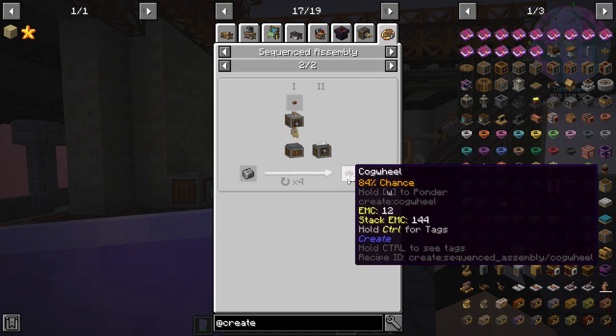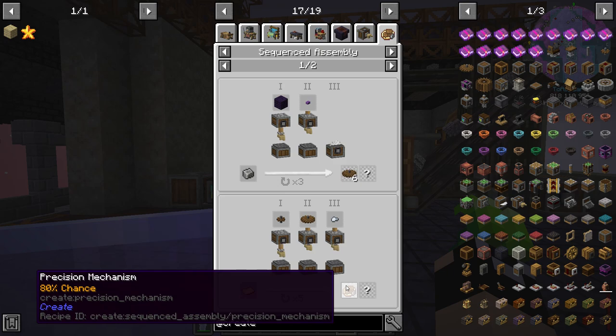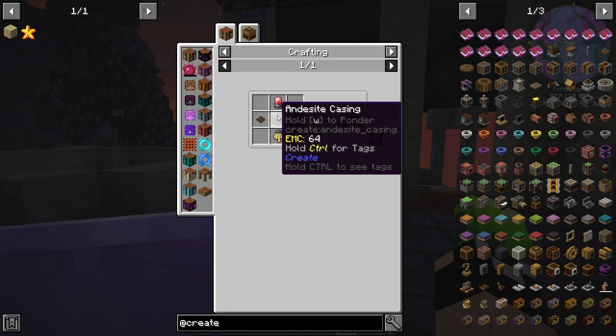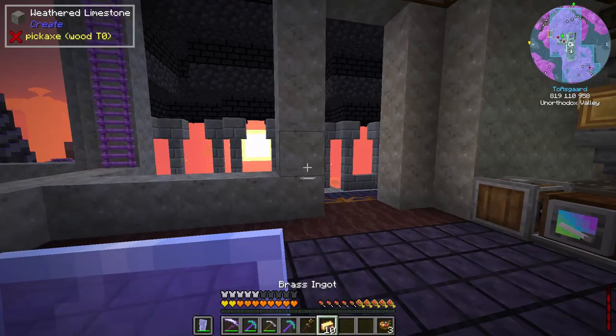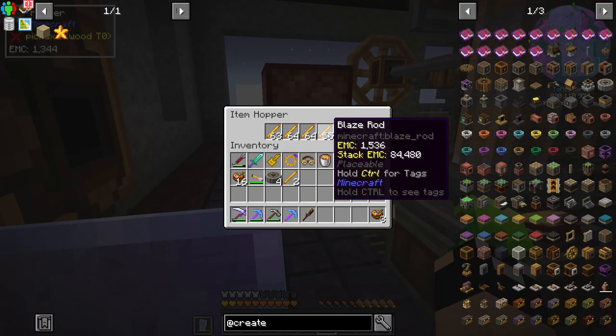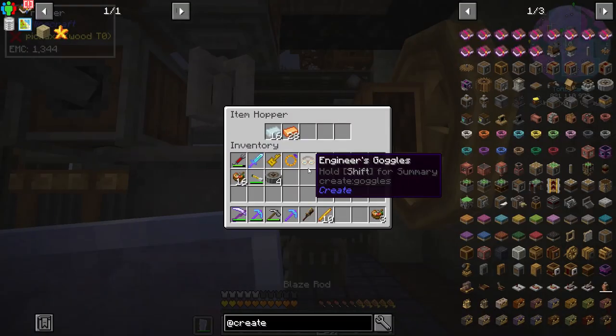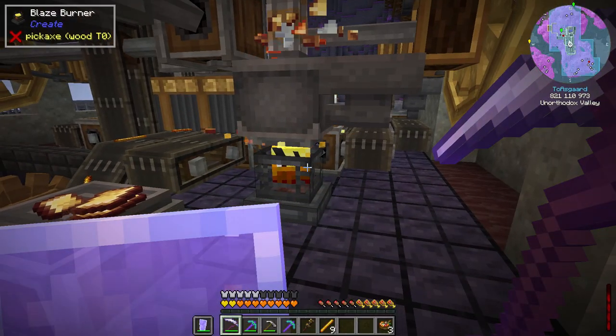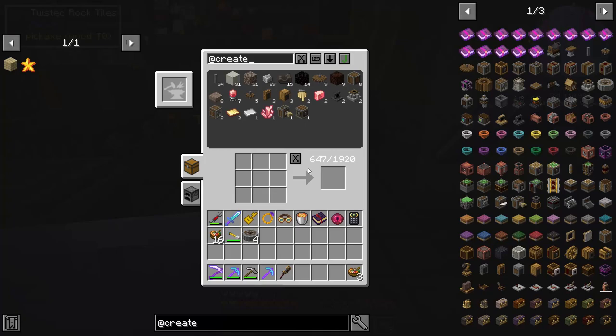We need large cogwheels, precision mechanisms, and small cogwheels. For today I just want the precision mechanism. I've already got one deployer but I'm going to be missing most of these things — I'll need to make more brass. Let's throw some blaze rods in and start producing brass. Two blaze rods should make a full stack.